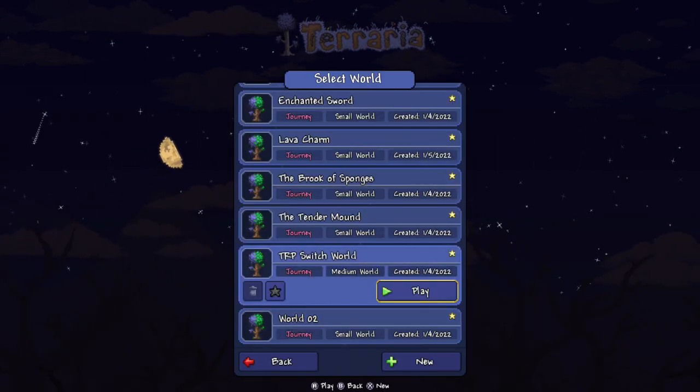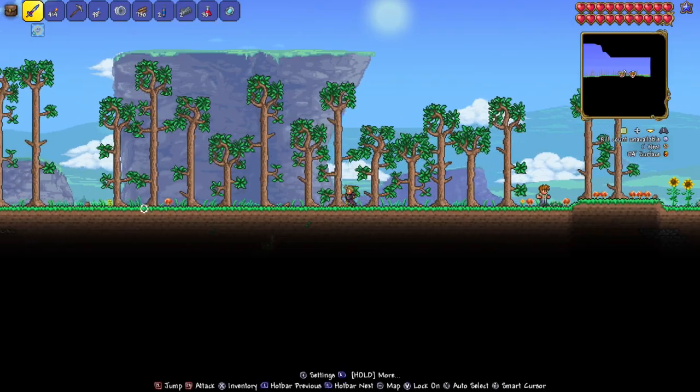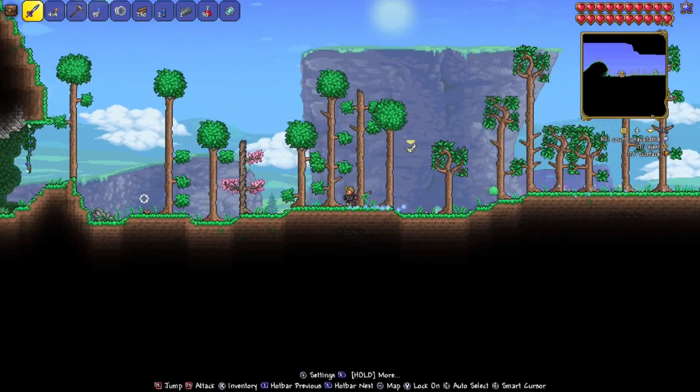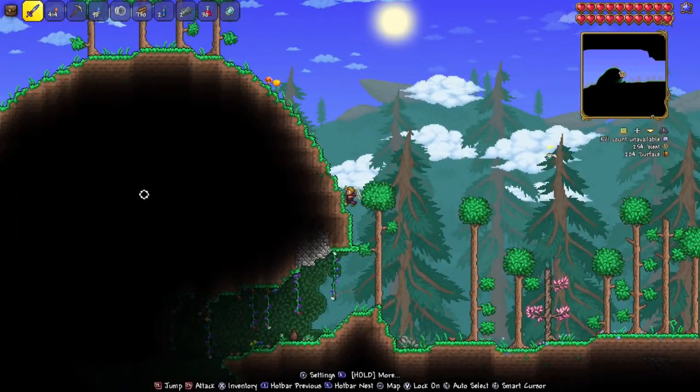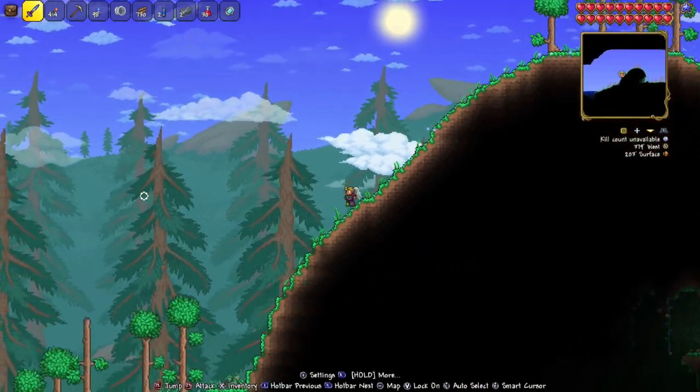Now let's go back to the Lava Charm world and I'll show you how to get that Lava Charm. Ready? Let's go. Like I said, we do have a Discord — make sure you join, there's a lot of cool people over there. In fact, it's Taco's birthday, so happy birthday Taco — I gave you a shout out in the video.